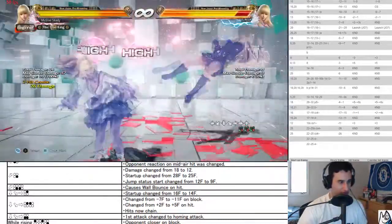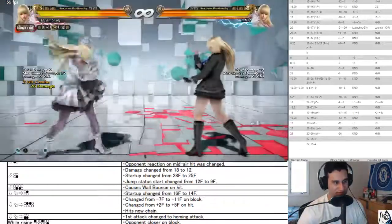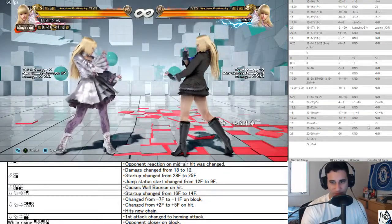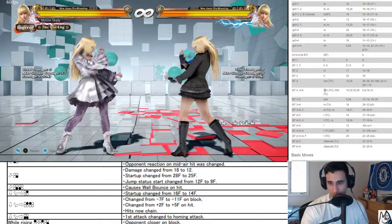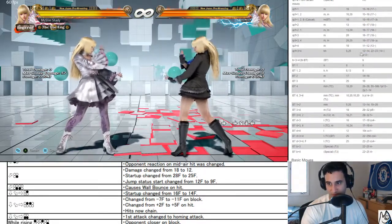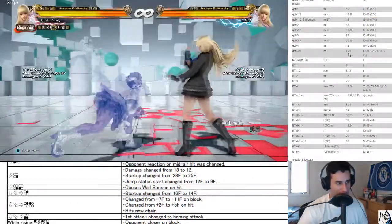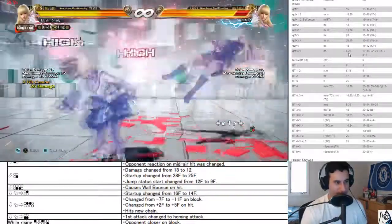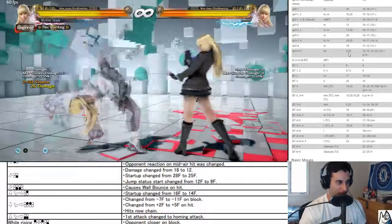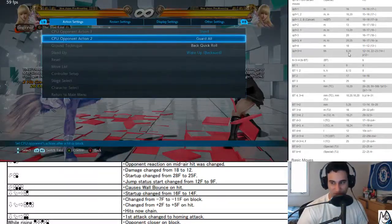First attack changed to a homing attack — good, this is much more consistent as a check. You want to stop people from moving around, and this is a good button for it. It's plus six on block, a high-high that's very fast so there's not really a reaction duck. As soon as you see the animation you're supposed to try to duck.